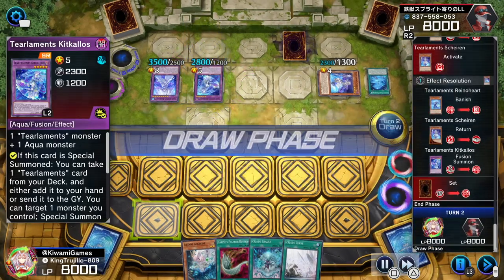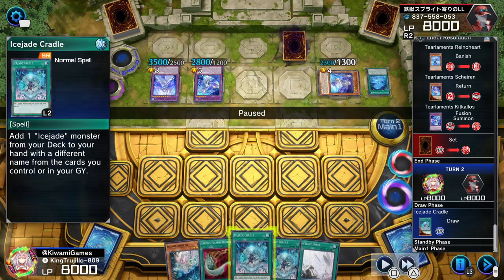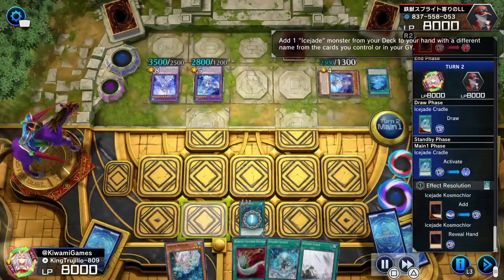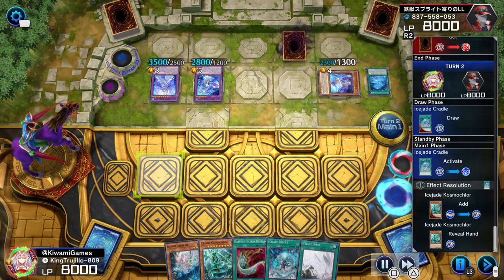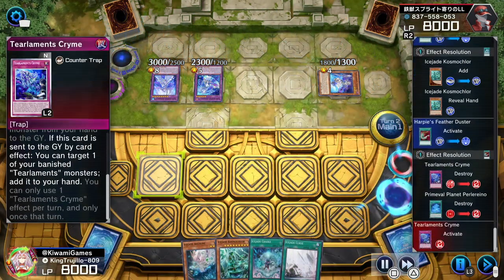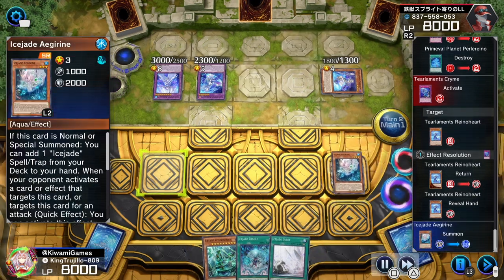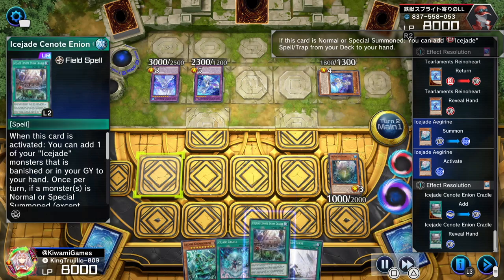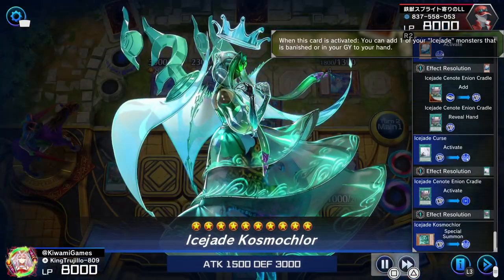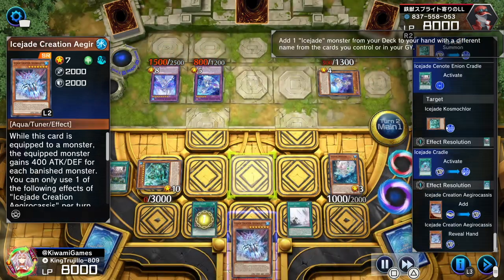We have the Ice J Cradle — and what's great about this card is that it's not once per turn, so you can activate two Ice J Cradles on the same turn. I activate one to bait out a response. He doesn't activate anything, so I activate Harpie's Feather Duster to wipe out the back row. He activates Crime to bring back Reinoheart from the banished zone. I activate Igrain to search our field spell. Now our opponent is locked: we have the field spell, the Curse, and Cosmochlor — the lock is active.